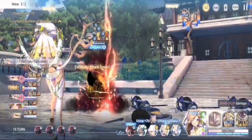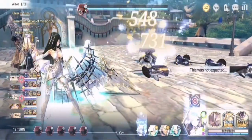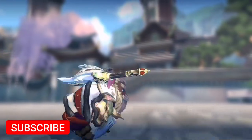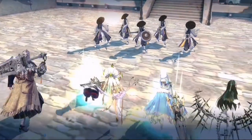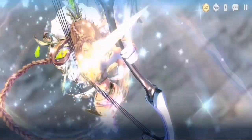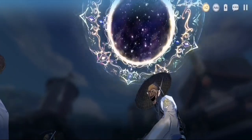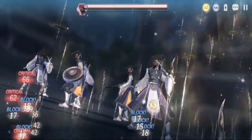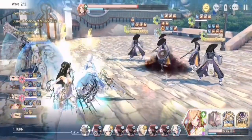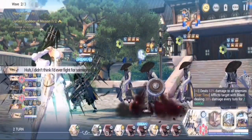Signature force makes a difference but is not really required — it just makes your progress faster. If you try to clear episode 7 without signature force it's doable, but it takes more time. I cleared episode 7 in about 14 minutes with signature force; without it, expect roughly 10 more minutes on top of that.